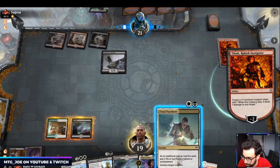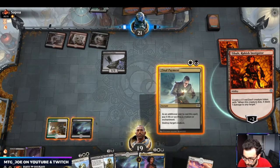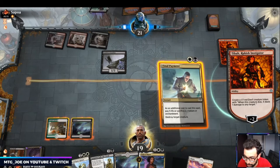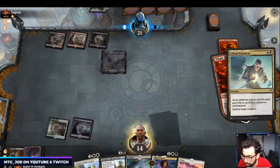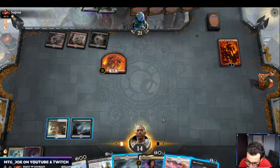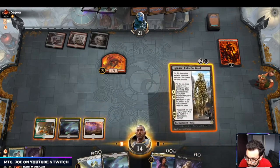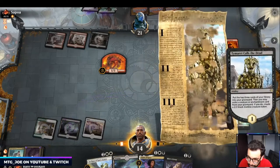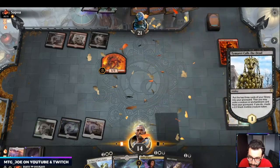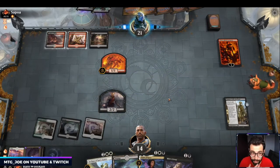It looks like Timeret next turn. I forgot this doesn't do Planeswalkers — I messed that up. Now we're going to lose this one. Arena crashed, we missed our turn, it played us through a bad sequence and we took five unnecessary damage. They have the Oven, they can get Cat back. We're just going to lose this one.